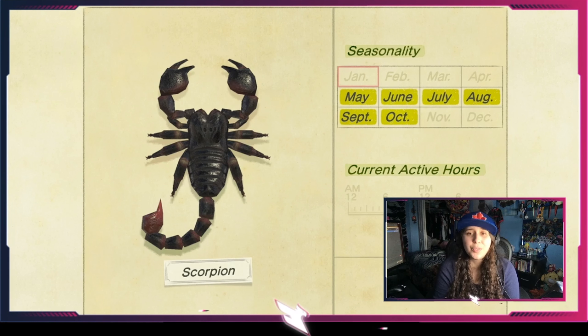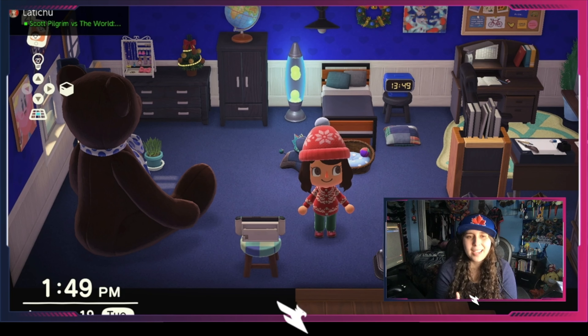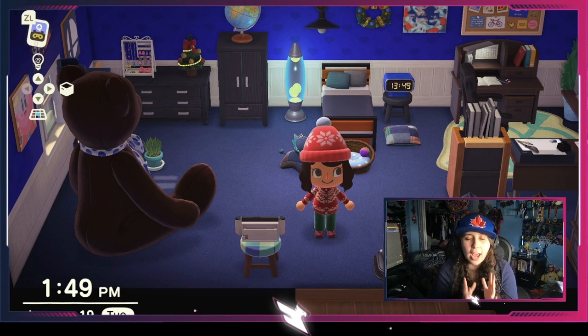The fly is the same as the ant — spoil a turnip or any type of fruit for one week and flies will spawn on top of it. Mosquitoes are the most annoying bugs — starting in summer from June to the end of September, they spawn at 5 p.m. You'll hear them buzzing, and that's when you go ahead and catch them.